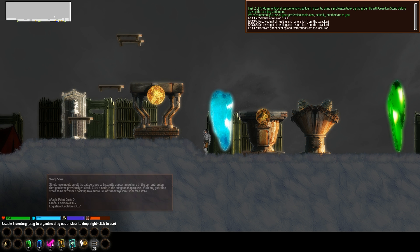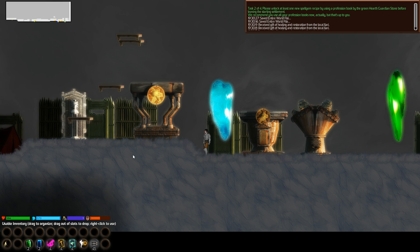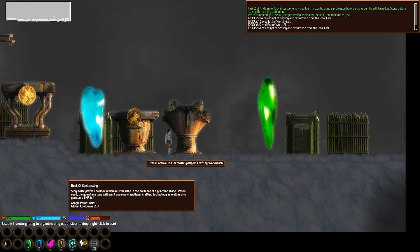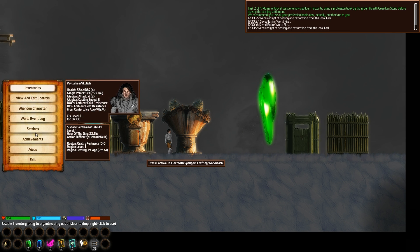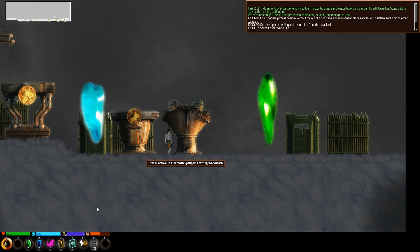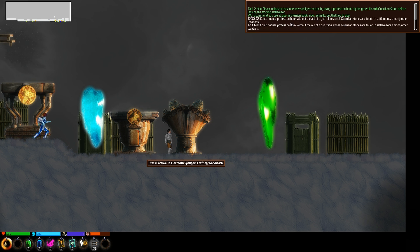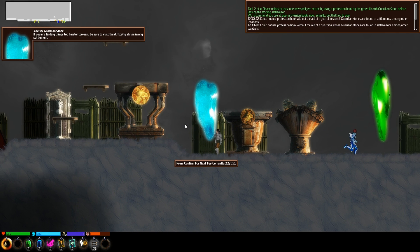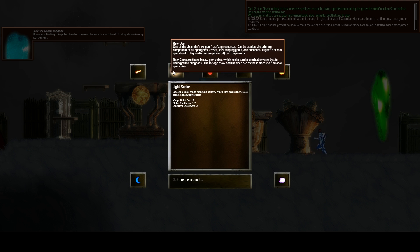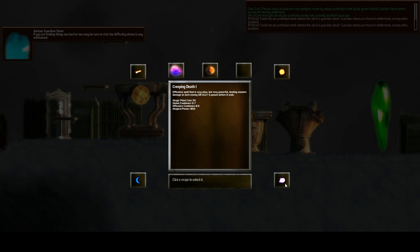Magic potion, health potion, warped scroll. How do we use these? I'm guessing we have to close the turn and then... cannot use without the aid of the guardian stuff. Night snake, creeping death — defensive stuff but very powerful, dealing massive damage. Nightfall.